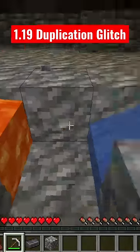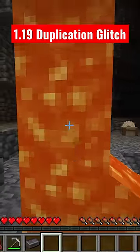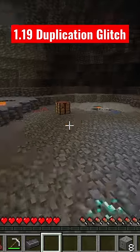Go over to your cobblestone generator. A lot of people don't know this, but if you throw cobblestone through lava it'll smelt it really fast. Boom, you've got a bunch of stone. You can use a stone cutter or a crafting table, but you need eight chiseled bricks.